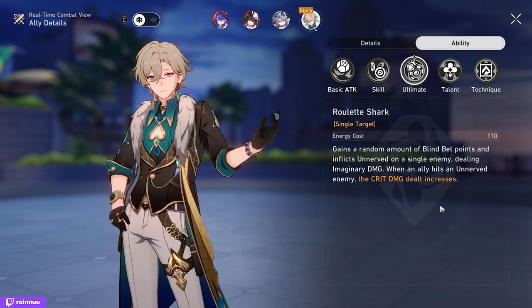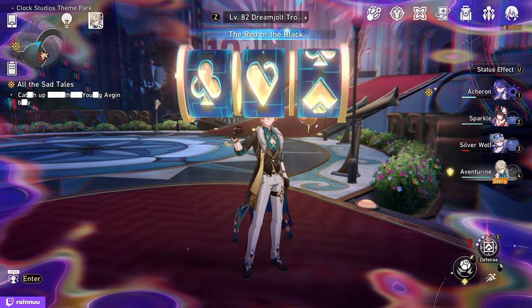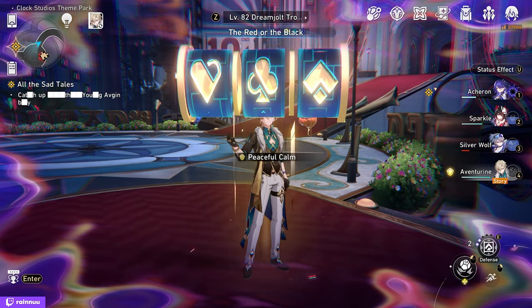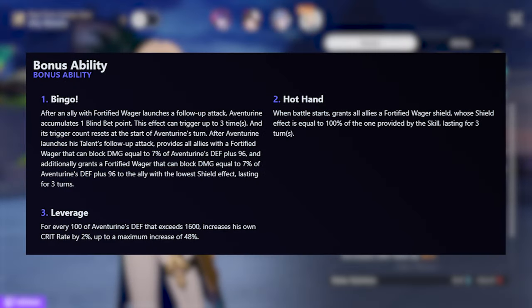Unnerved is a debuff that increases crit damage dealt by allies against that target. Adventuring's technique, The Red or the Black, is a slot machine with a chance to get a lot of defense or better defense for the whole team. For Adventuring's bonus trace abilities: Bingo additionally gains 1 stack of Blind Bet when any ally uses a follow-up attack, and when Adventuring himself uses a follow-up attack, all allies gain a Fortify Rager and an extra one for the lowest-shielded ally. Hothang gives everyone a Fortify Rager at the start of battle, and finally, Leverage increases crit rate by 2% for every 100 defense over 1600, up to 48%.